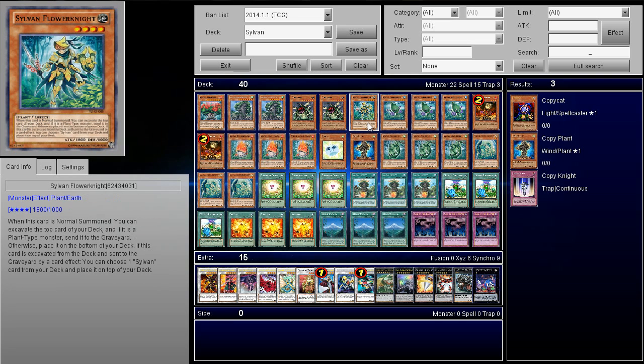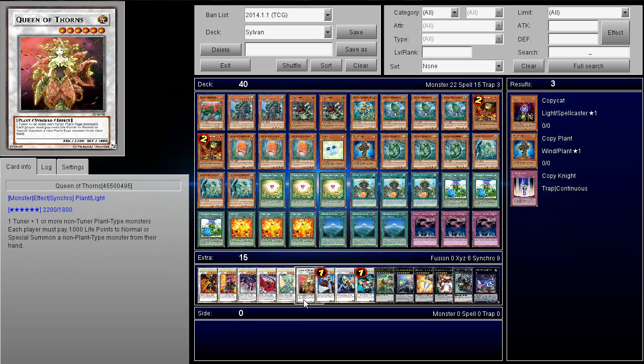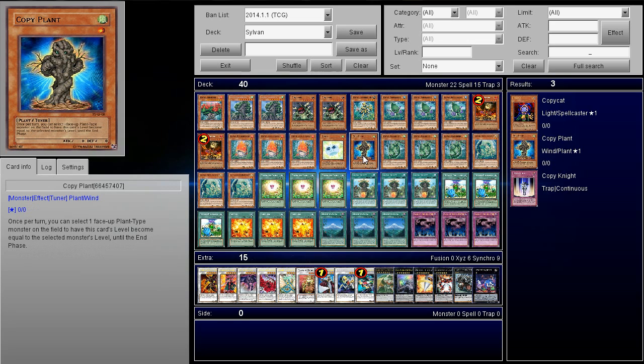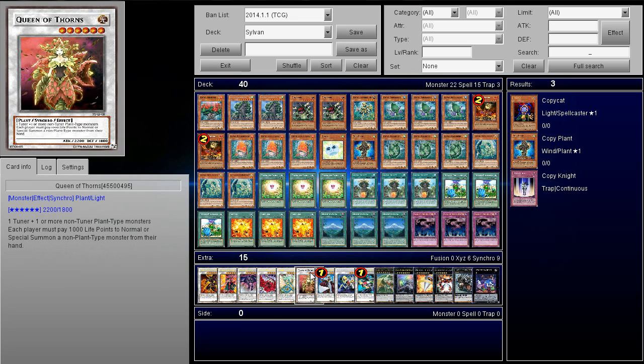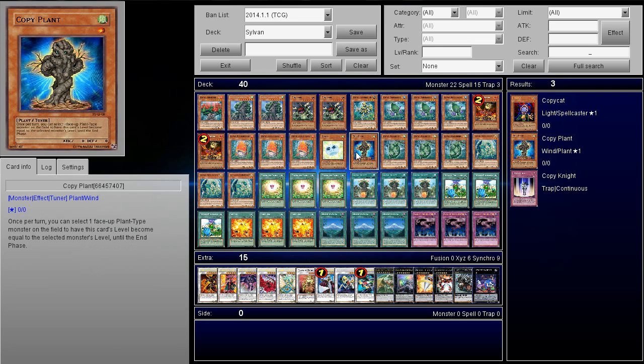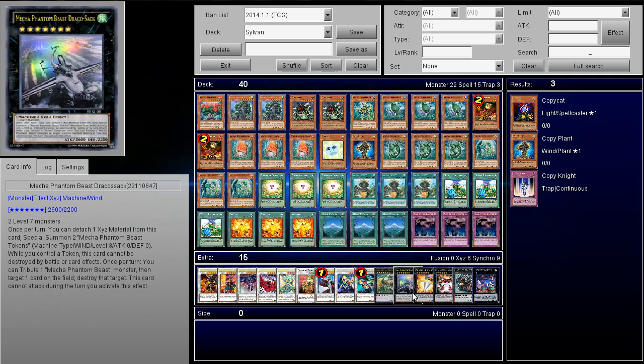Evilswarm is a deck where they get additional normal summons. Inzektors get additional normal summons. Constellars too. Sometimes you can put your opponent to the point where if they're under a thousand life points, they just can't summon and at that point you win. I love this card — it sacks people pretty hard. It also has the effect that you can special summon a level four or lower monster from your hand, although I don't think there's really anything you'd want to go for — maybe Copy Plant just to make something if you need to.